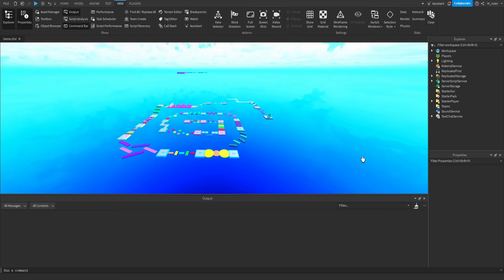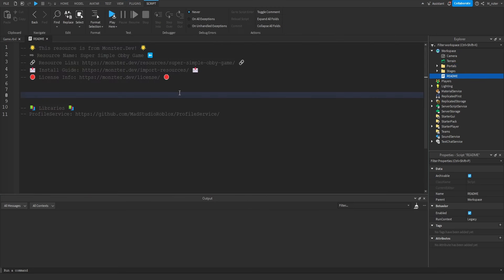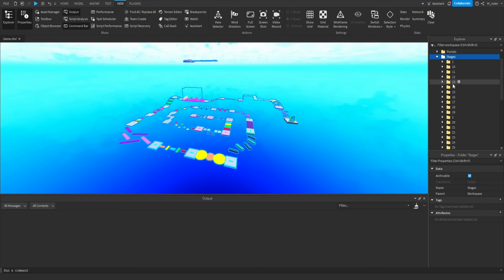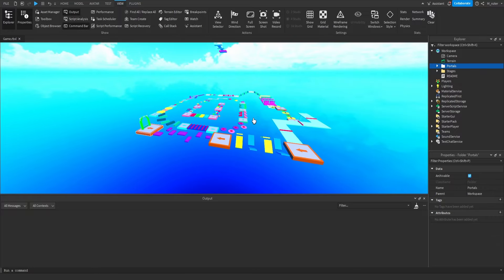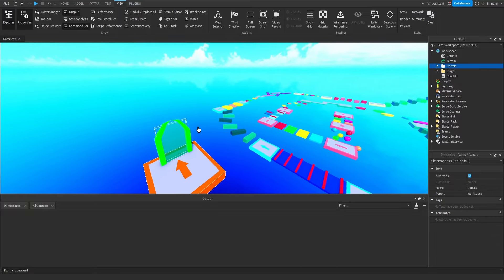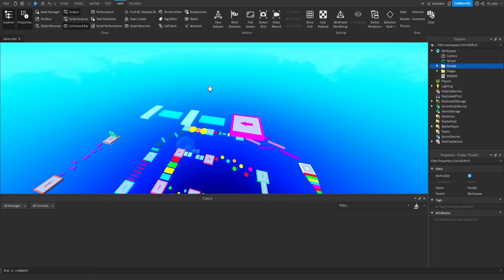Once inside Roblox Studio, you should see something similar to mine. Inside the workspace, we have two folders: the portals folder and the stages folder. We also have a readme server script with general project information. Inside the stages folder are the first 26 stages of the obby, all pre-made and free. Once a player completes 25 stages, they go through a portal which teleports them up to the next checkpoint, and they continue through the next 25 obstacles.